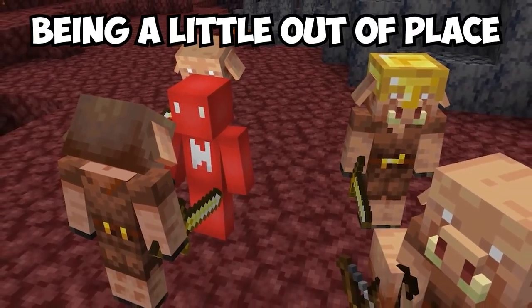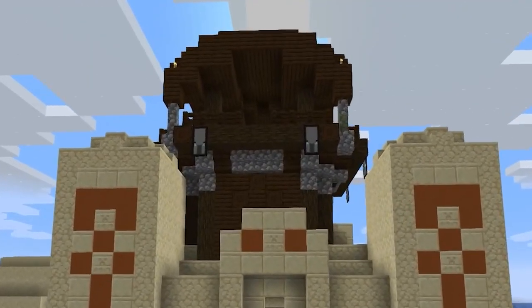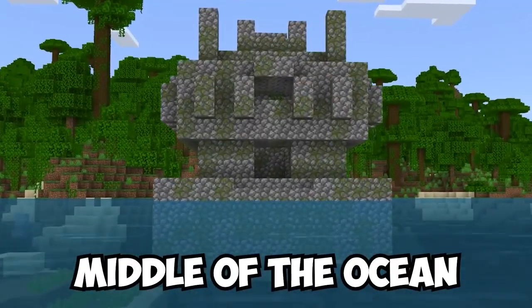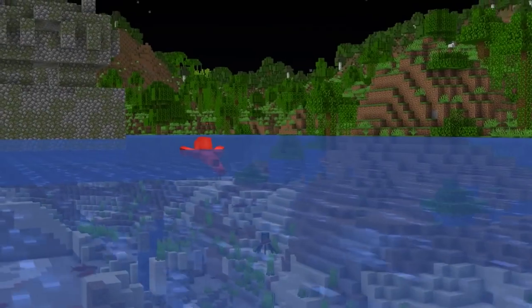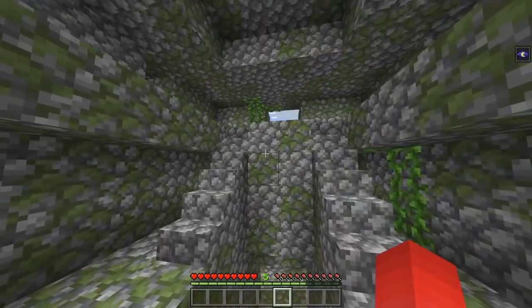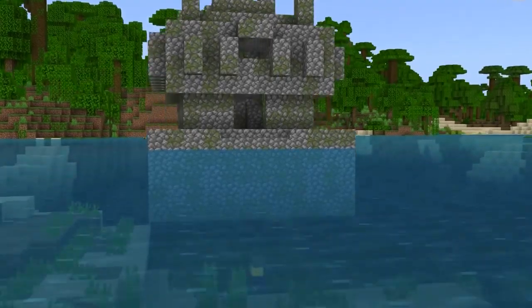Being a little out of place can really cause some confusion, and seeing an entire building out of place can do that and then some. Here, a jungle temple managed to spawn right outside of its biome and out in the middle of the ocean. And while being out at a waterfront property might seem like a dream come true, there is one key downside to the location: when we check inside, there are no chests to be seen, giving this floating temple a lot more of a sinking feeling.